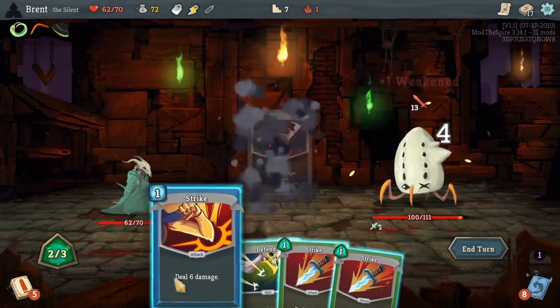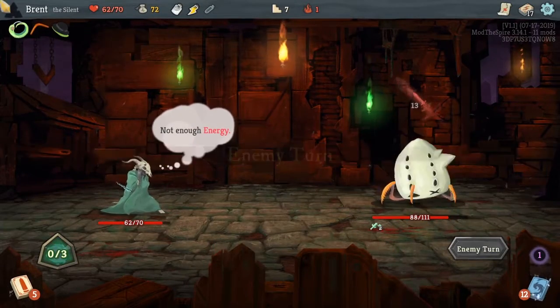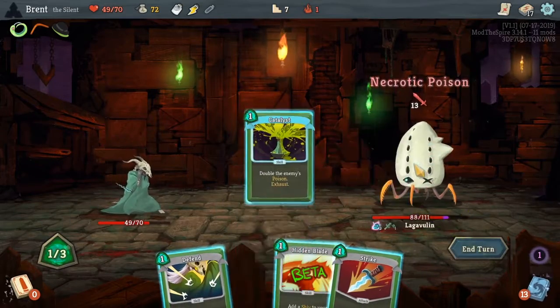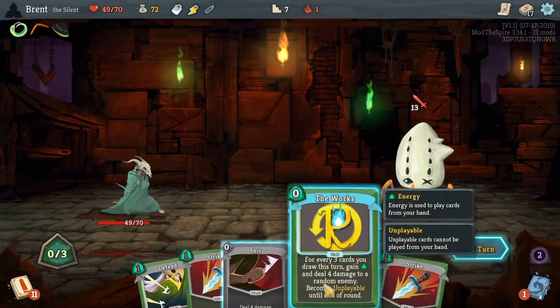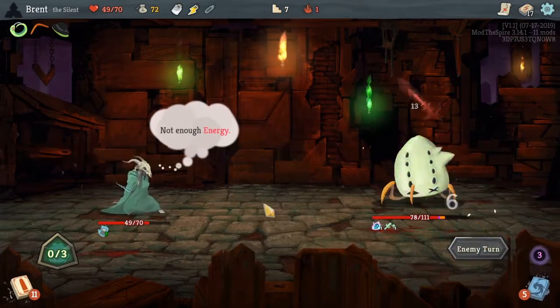Neutralize, shiv — okay so it's not back on top of my deck now though. That kind of defeats the point of cycling through neutralize a lot. Does catalyst work with this? No, it doesn't — so I literally have no poison right now.